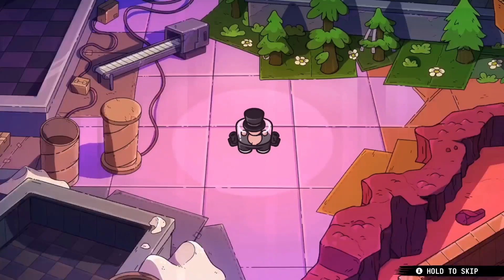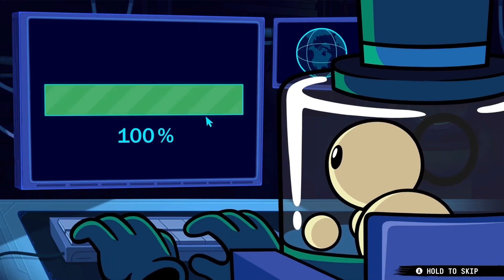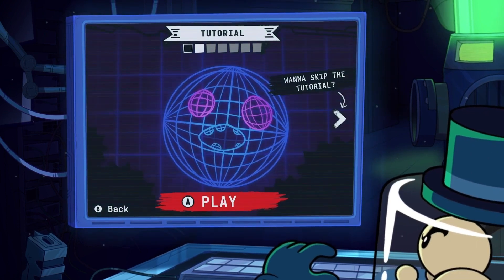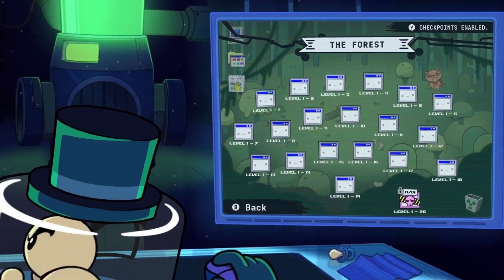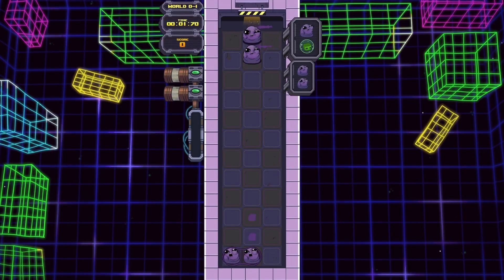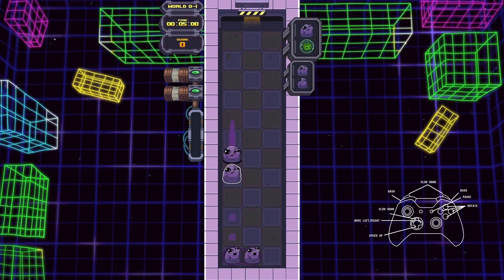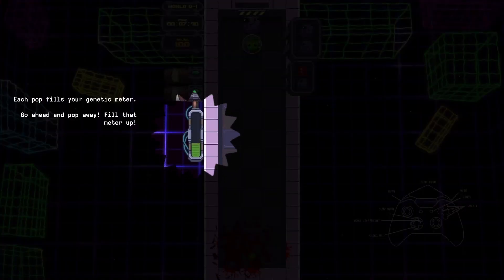Not many people got to the end of it. So this spin-off takes place right after the events of Super Meat Boy Forever — after analysing Meat Boy through that game, the bad guy Dr. Fetus now has all the data he needs to create a perfect Meat Boy clone. Unfortunately the DNA sample isn't perfect, so there are less-than-perfect clones, and you're going through test chambers to weed out the weak clones and create the perfect one. That's the plot — very loosey-goosey.